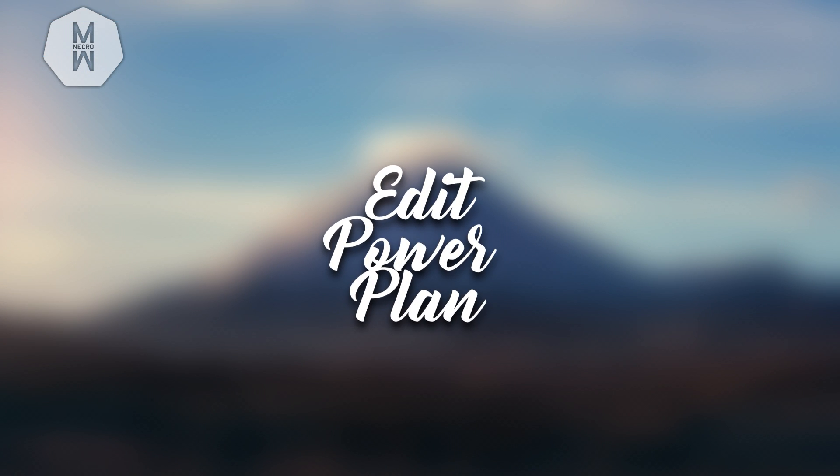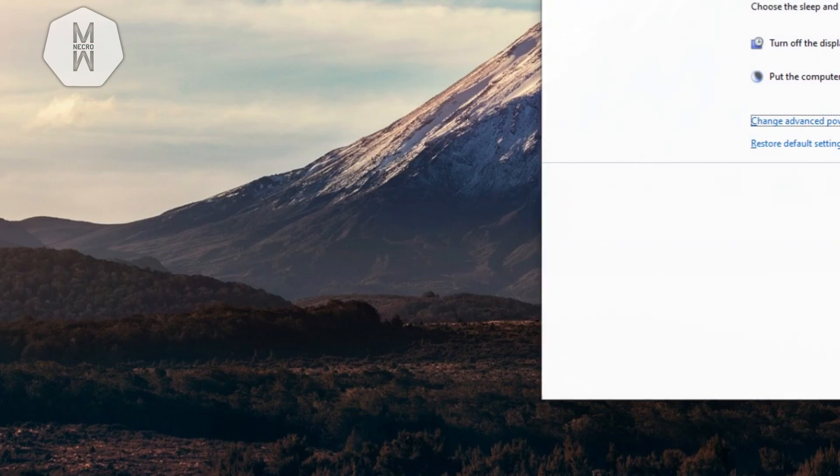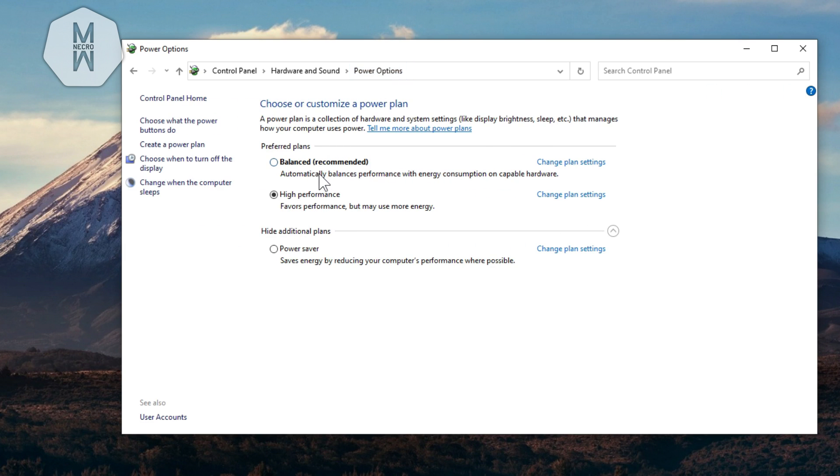Press Windows + S again and search for 'power', then click 'Edit your power plan'. Go to Power Options at the top. If you have a laptop, do not change this — keep it on Balanced. But if you have a desktop PC, make sure it's set to High Performance. If you don't see it, click 'Show additional plans' and it will appear. Setting it to High Performance will boost your FPS significantly because it affects how your CPU operates.